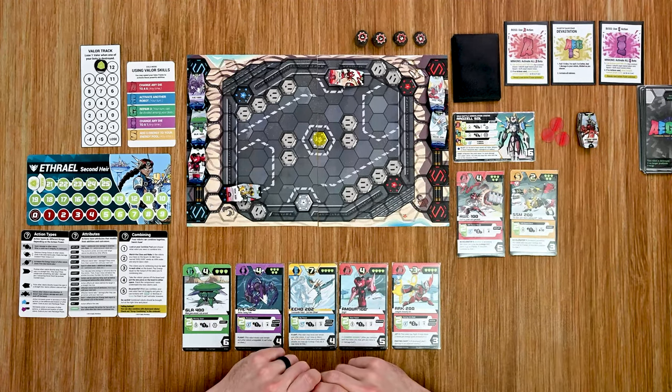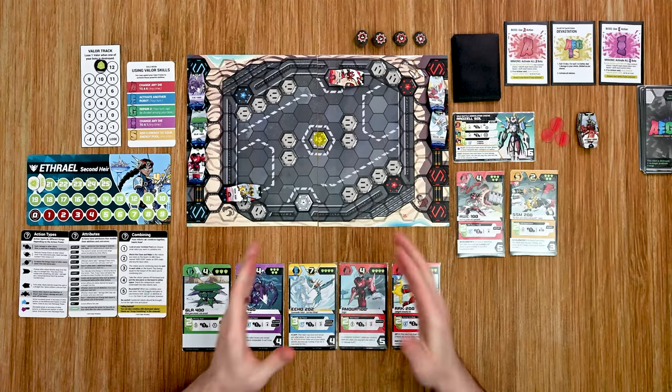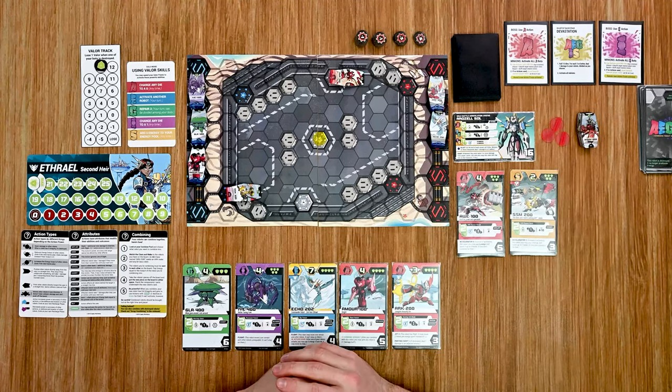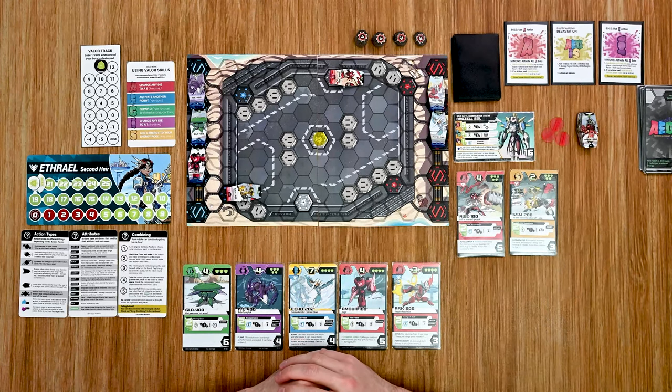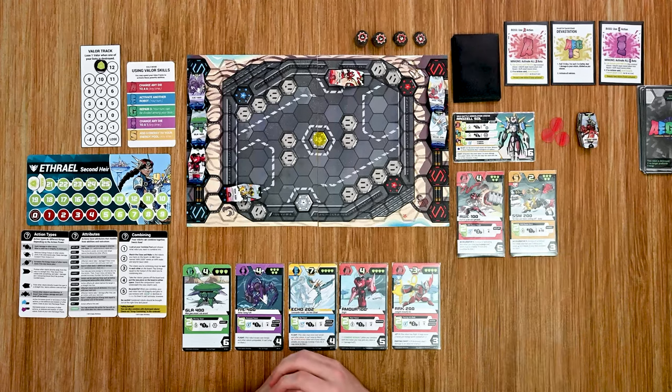The goal is to drop him to zero hit points — I can do that by hitting him directly or defeating the bots he's spawned. That minion at spawn point six has only three integrity so I might be able to take him out pretty quick, which would be fantastic.